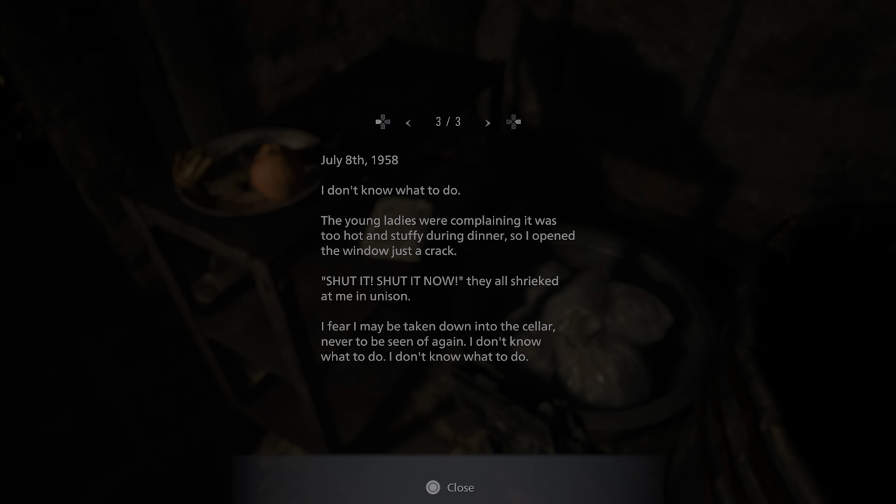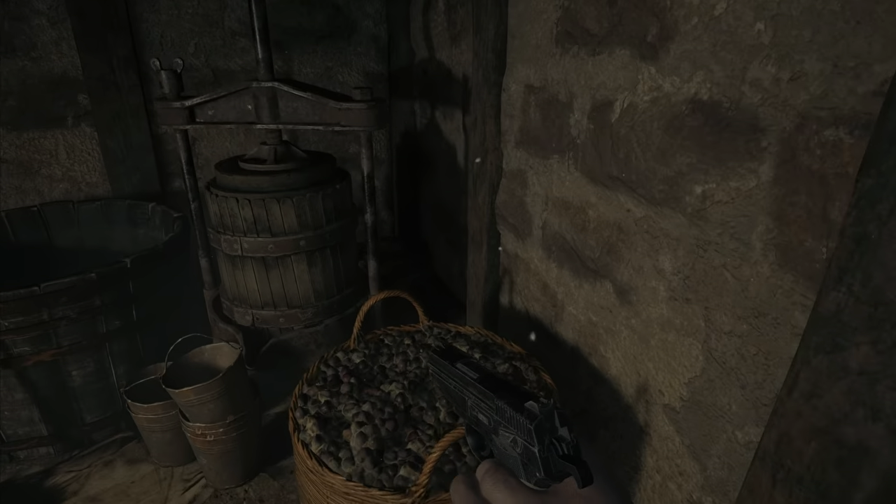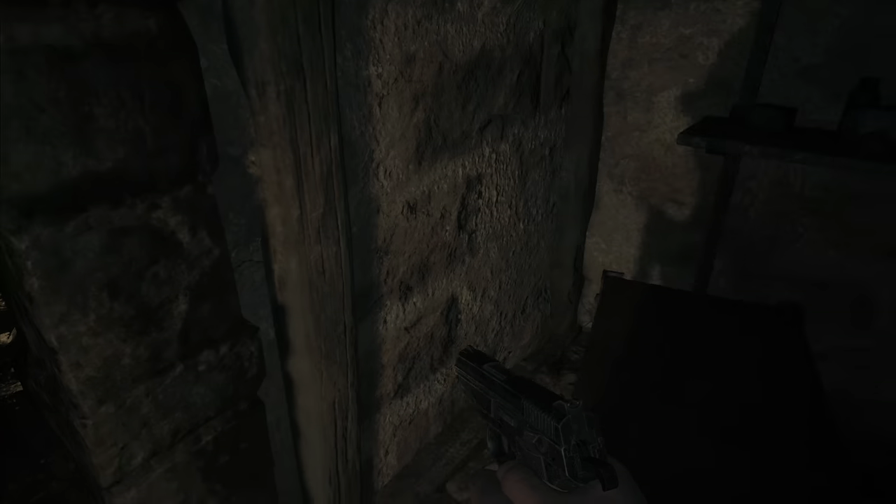'It's been two weeks since I started working at the castle and I'm a little afraid. Another maid, Adalia, made a mistake and Miss Daniela slashed her face with a knife. That night I could hear wailing as if ghosts roam the halls. I want to go home. I opened the window just a crack and they screamed at me in unison: Shut it, shut it, shut it now! I fear I may be taken down into the cellar.' Well, I kinda went down there just to get away from that — anyway.